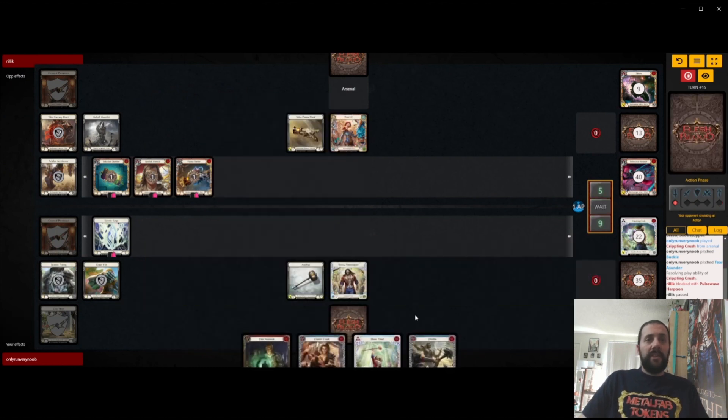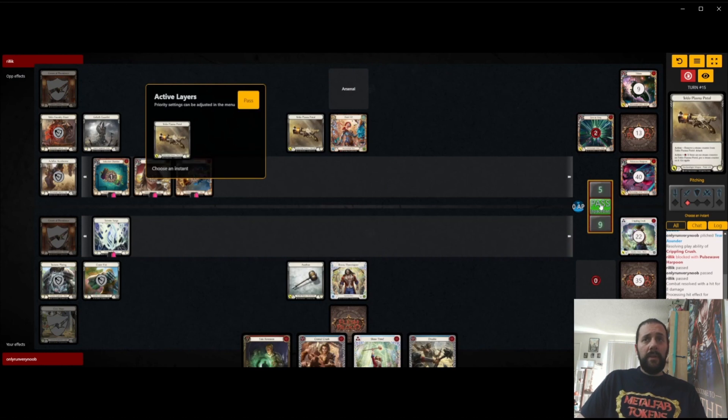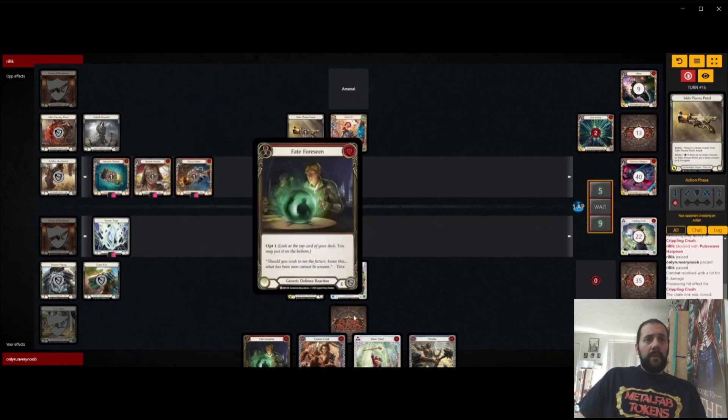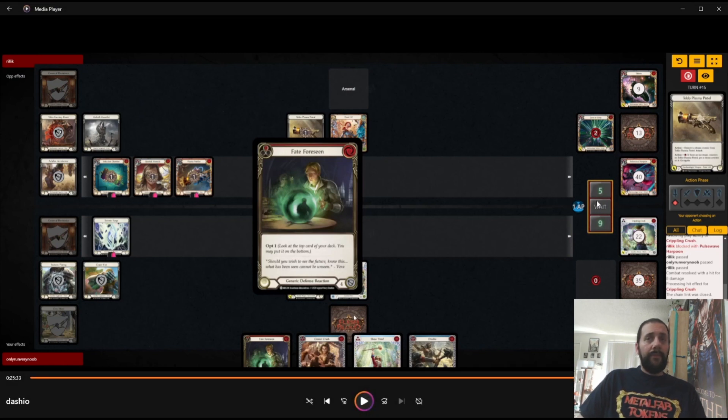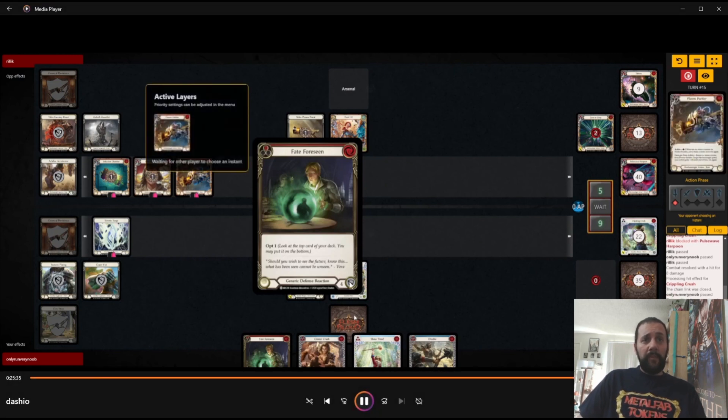They either do nothing or pitch their last card. And if they pitch their last card, all of our Crush effects — our big dominated Crush effects — are good. They're at five. So if I dominate Cranial Crush and they only have a three block, they die. But that does require me to keep all my cards because this is discounted down to five from the Surge, but we would still need our Fate for Seen to get up to seven — five plus two from hero.